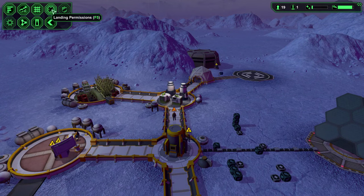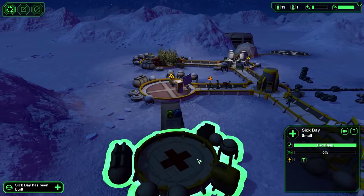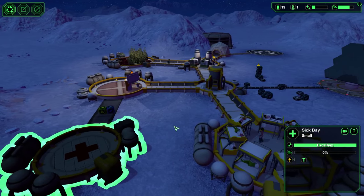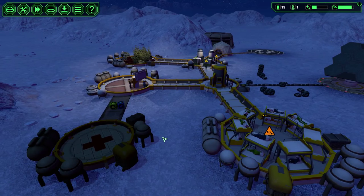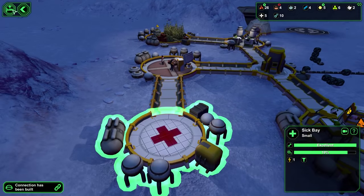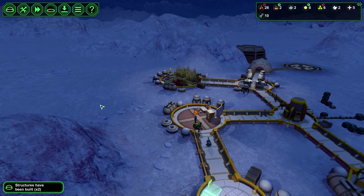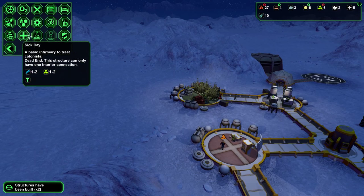We're at 19 colonists, and I don't want to risk getting two or three new arrivals — it's about a 50-50 shot of getting two or three versus one. You probably could go to 21 or 22 without issues since some workers are outside and don't need oxygen, but it's not worth the headache or risk. I'd rather stop at around 19 or 20, get everything stable, and work from there.